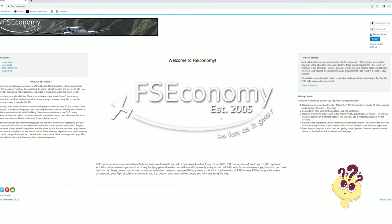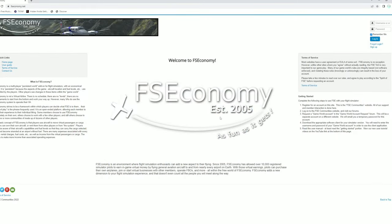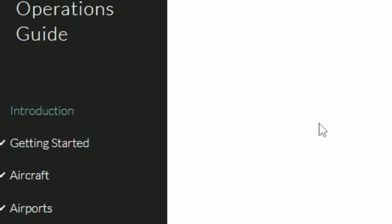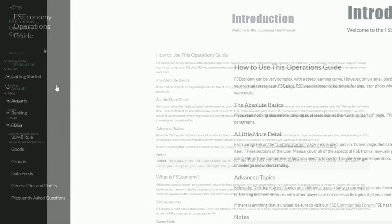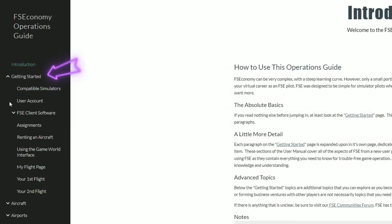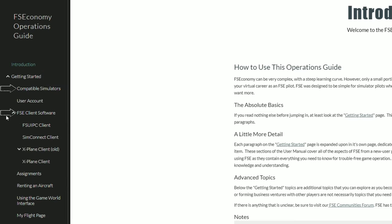Getting started with FSEconomy is a little bit different than you may be used to with other career add-ons. They have a great getting started section over here on the right — I highly recommend to check that out. Once you're done there, they have also provided a fantastic user guide. If you head up to the quick link section and tick on the user guide, this will give us pretty much anything you need to know about FSEconomy, from getting started all the way down to owning your own FBO. The getting started section will also give us all the compatible simulators as well as the different client softwares that are compatible with communicating with the online server.